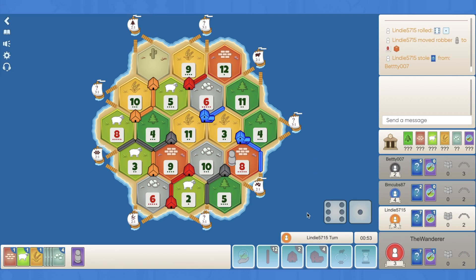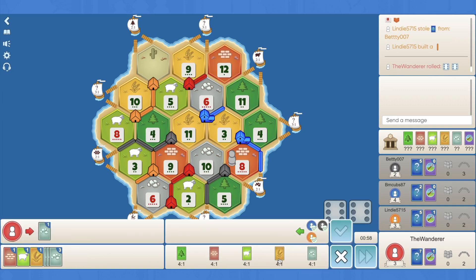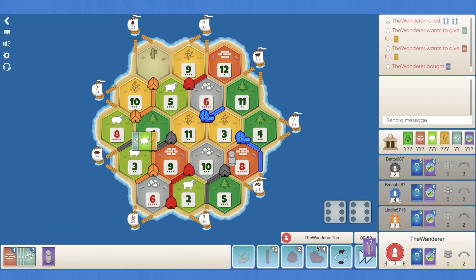I'm happy to keep the knight in the pocket for the moment. I really want a city. Orange builds a road. Come on, 9. 12 - we'll go ore for wheat. I'd also do brick for wheat. I'm thinking I'm going to just pop a dev here. Road building - that's great. Happy with that.